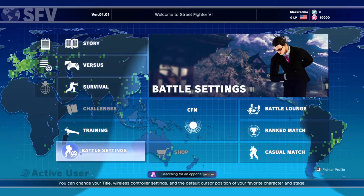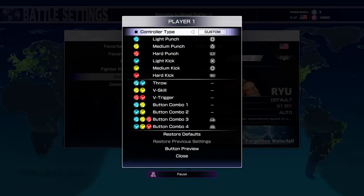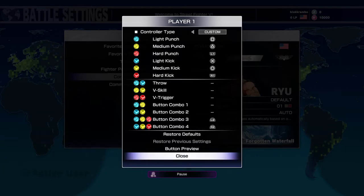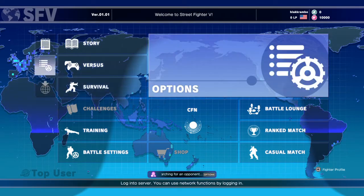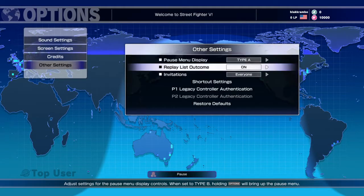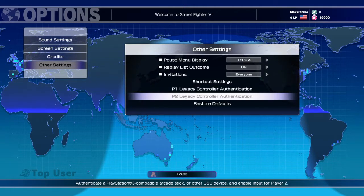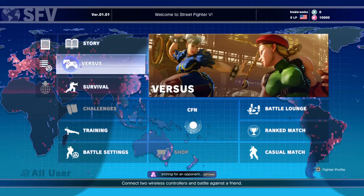Good news for folks that have a PS3 arcade stick or controller — you can just go to Options, then Other Settings, and right there you can see where it says Legacy Controller Authentication, and also Player 2 Legacy Controller Authentication. Whatever controller you have, plug it into the USB, it'll sync, and bam, that's it. It works exactly how it did on Ultra Street Fighter 4 on PS4, so you're not losing anything there.